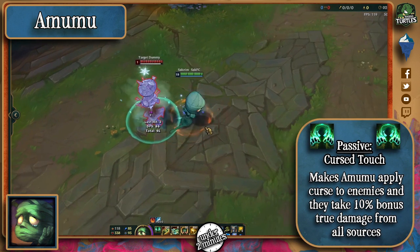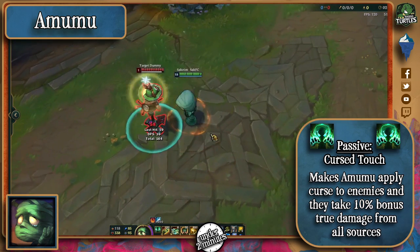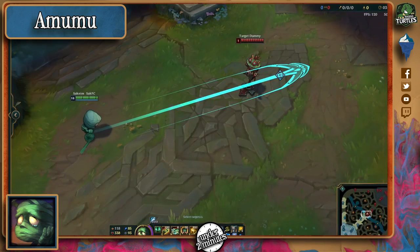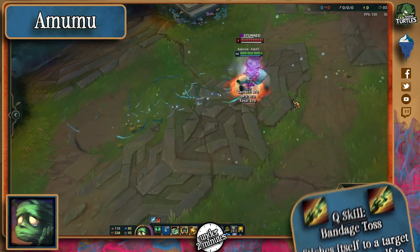Amumu's passive curses enemies he autos for 3 seconds, refreshing after every single auto. Enemies affected take 10% true damage from all magic damage sources. His Q makes him toss bandages at enemies and flings himself at a target if he hits it.